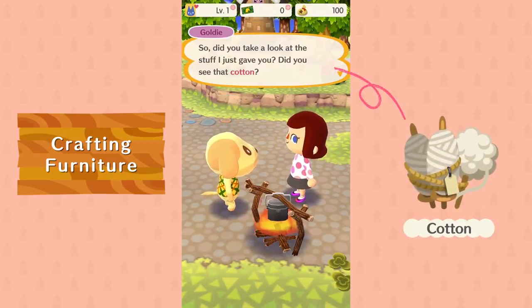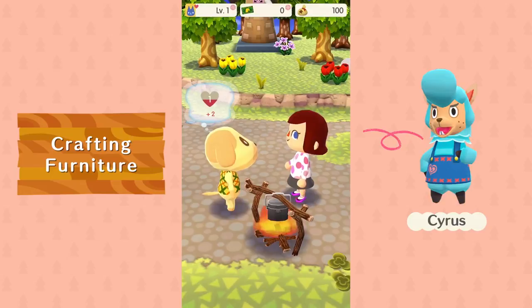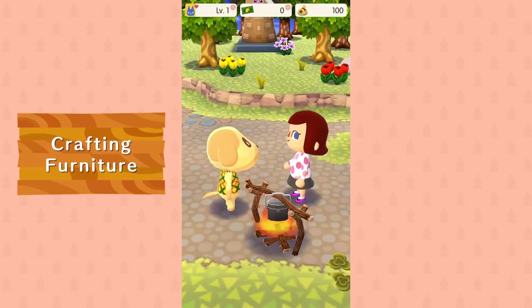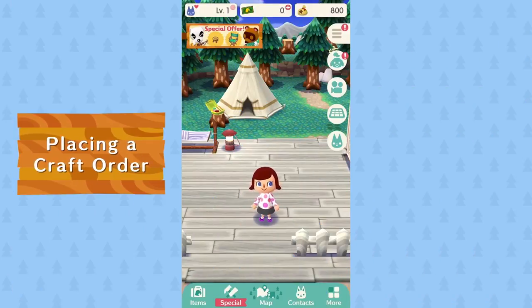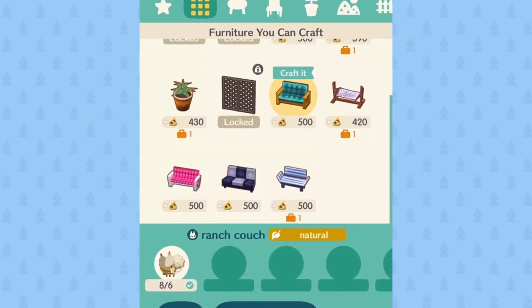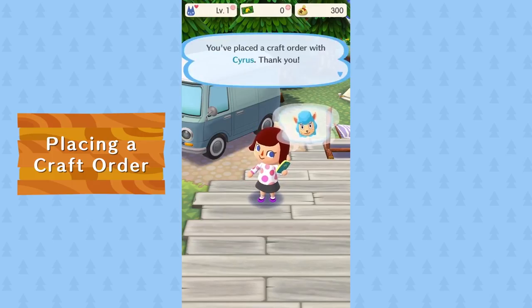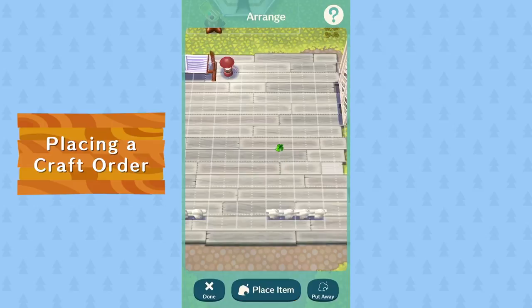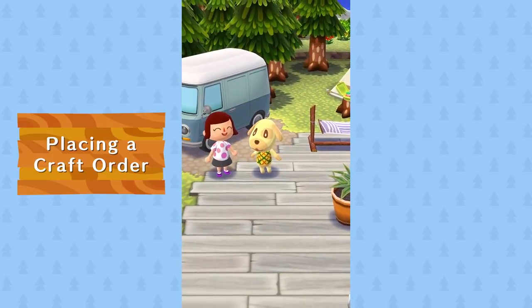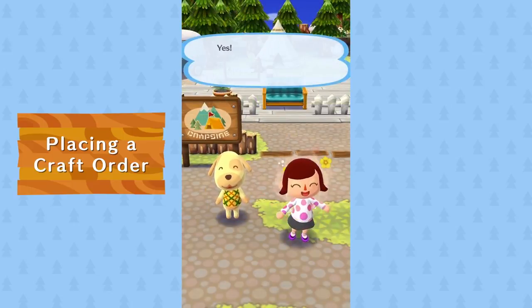Cotton should come in handy when crafting furniture. We need to talk to this guy — let's put in an order right away. With this crafting material we can make a couch. Cyrus will take your order. All it took was some cotton and — bam — a couch. Now where to put it? Ah, that's the spot. If you place an animal's favorite furniture items, he or she will come to visit. Good old Goldie — one little favor and now you can hang out.